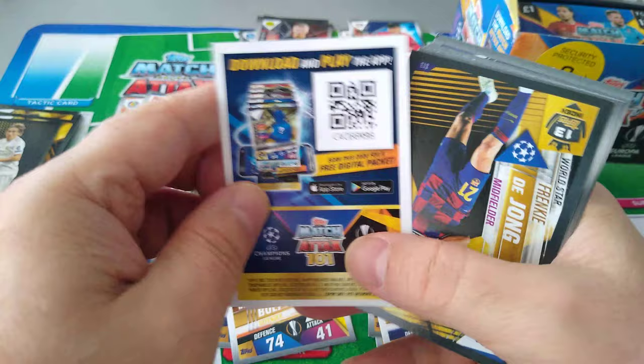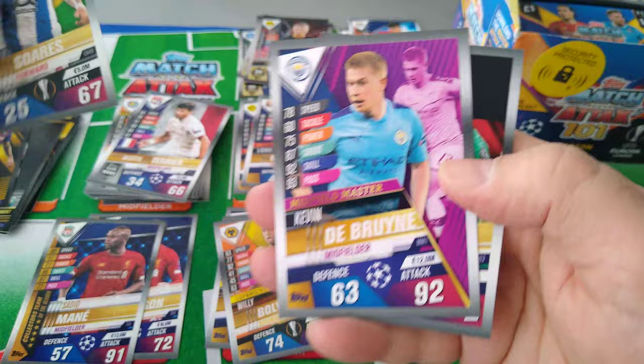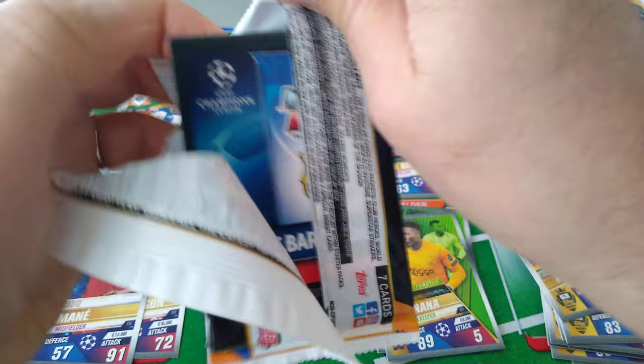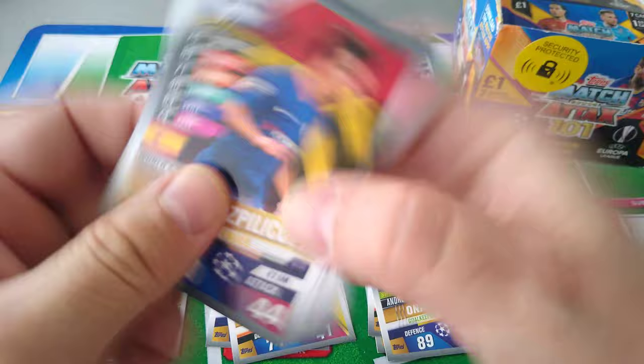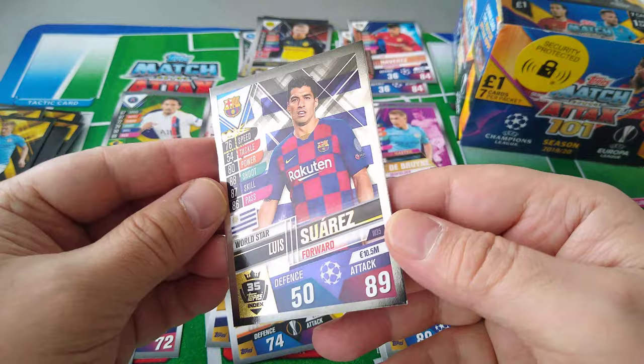De Jong, De Vrij, Jimenez, Varane, Suarez, De Bruyne Midfield Maestro — nice one. And a World Star, Neuer. A lot of World Stars — I think there's 54 of them in the collection. De Bruyne, Sticher, Azpilicueta World Star, Onana, Azadobul, De La Ali, Marquinhos, Alba, and World Star Luis Suarez. Beautiful, beautiful card for Luis Suarez — 89/50, World Star.